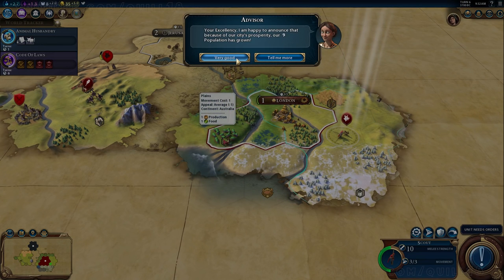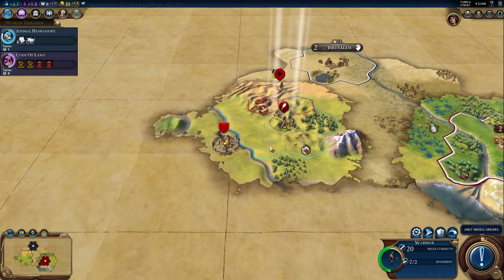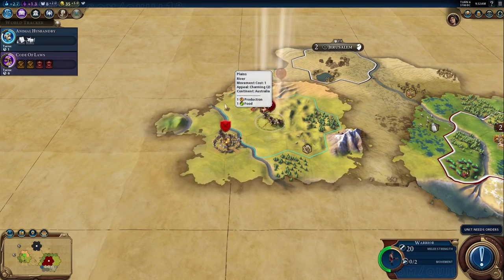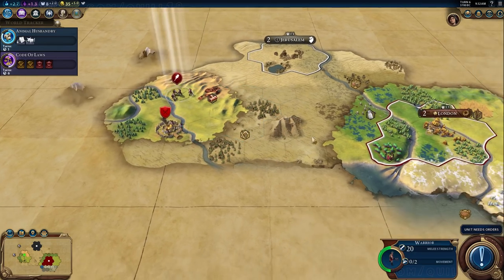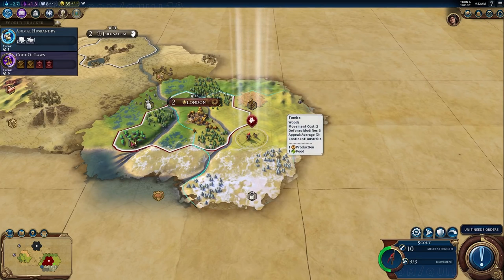I knew about the barbarian scout mechanic from my previous 60-turn demo a couple of months ago, but I had forgotten. As a result, I'm actually going to let one of these scouts find my city — it's going to find it whether I want it to or not. Then I'm going to be in a bit of trouble, but that's going to let us explore a lot of early game combat.